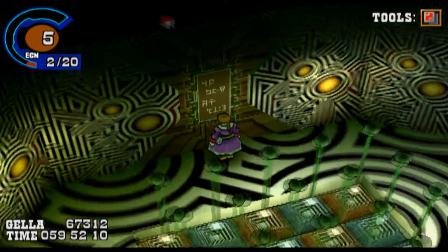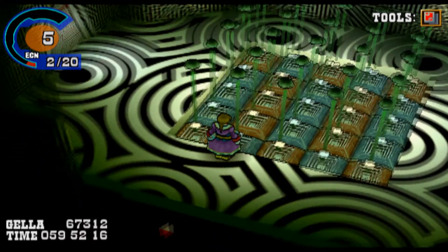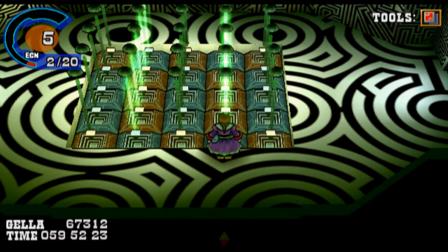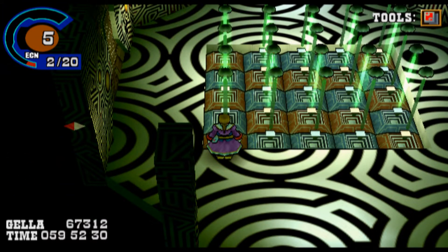Looking at this little podium and the notice on the wall, start by throwing one Thundercrest through here and one through here like so. That will light up all the middle red tiles, which is what we need — we need to activate only the red tiles.